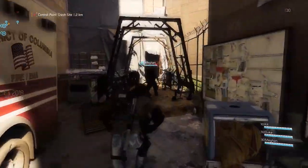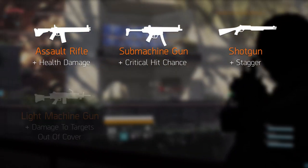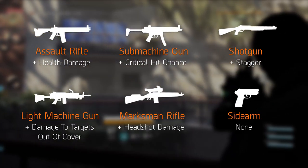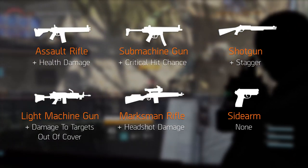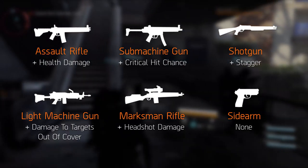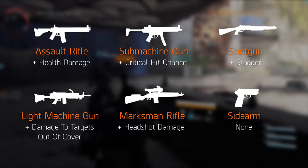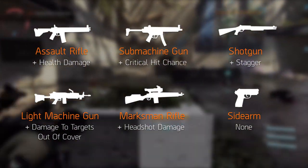Let's take a look at the weapons first. The weapons come in the same six categories as in the Division 1: Assault Rifles, Submachine Guns, Shotguns, Light Machine Guns, Marksman Rifles and Sidearms. Each category comes with its own bonus. The Assault Rifle comes with Health Damage. This time around, Armor and Health have different bars, so the Assault Rifles will put out extra damage against the Health portion of the opponent and not the Armor part.